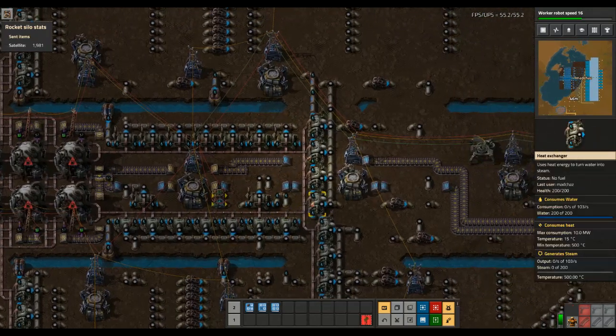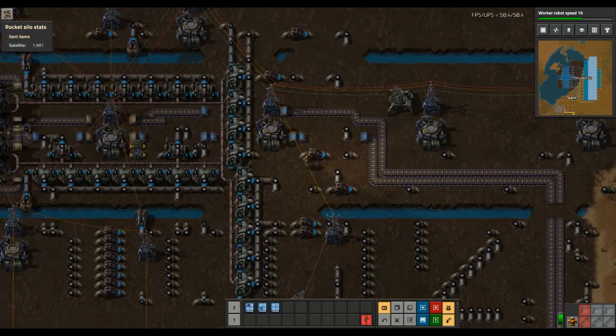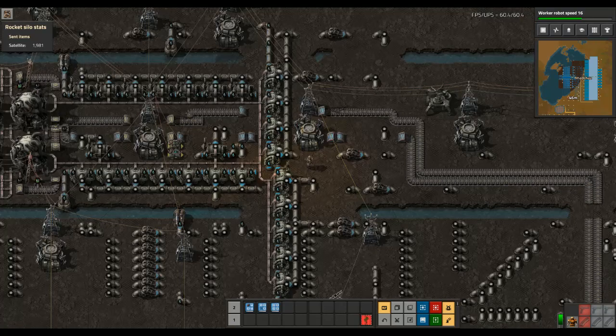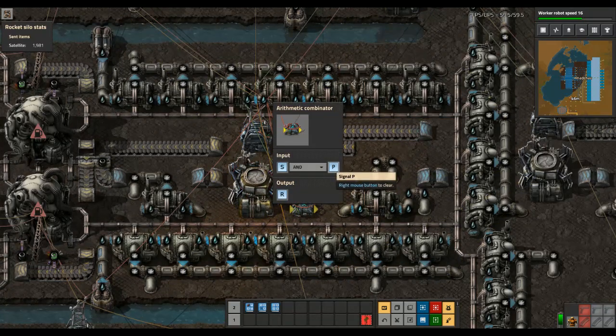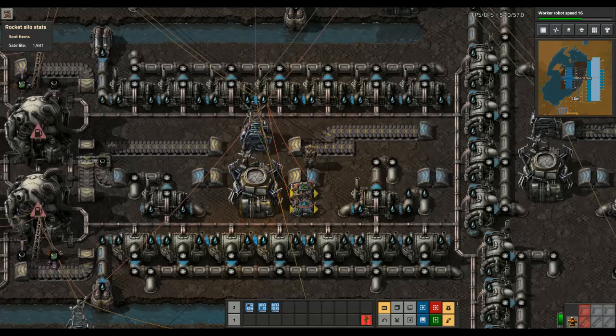I need to set up something that reads from the main information network and tells this plant if it's supposed to be on or off. It will send a value of P equal to 1 if we're supposed to be turned on. The reason it's not connected close here is I'm not actually going to be connecting this whole thing directly to the greater network, because I don't want the steam information from here going directly — it has to be encoded and decoded. So I'll have a small in/out section when I connect this to the larger information network.